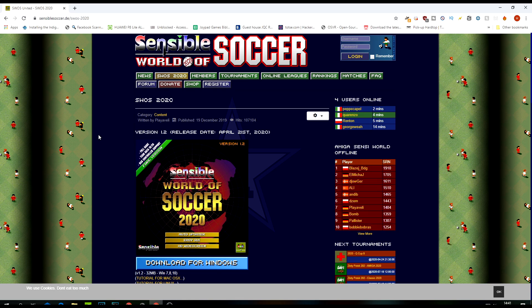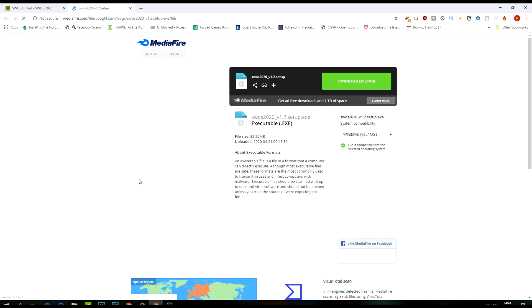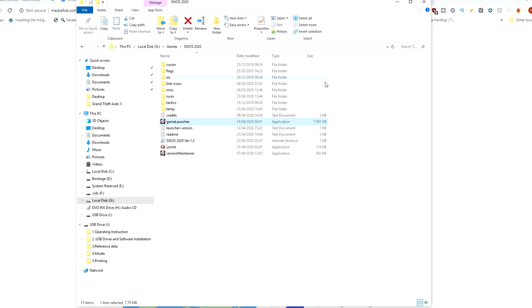Come to the website — I'll put the address in the description below — hit download for Windows, and it'll take you to a MediaFire download. Download this and run the executable. Word of warning though: you may get hit with a false positive from your antivirus software. It's up to you whether you whitelist it, or if you're extra cautious, run it in a sandbox or on a virtual machine — that's totally your decision.